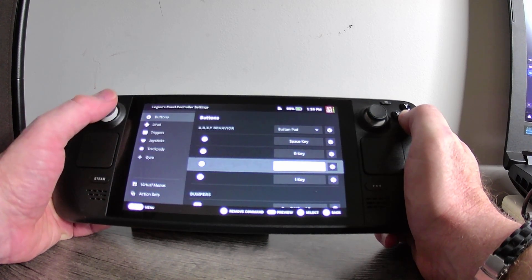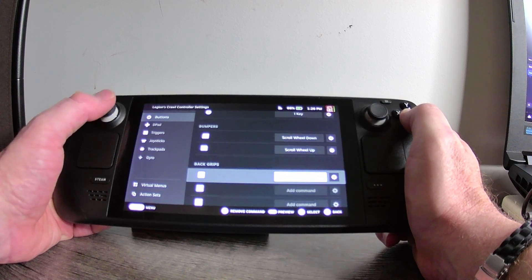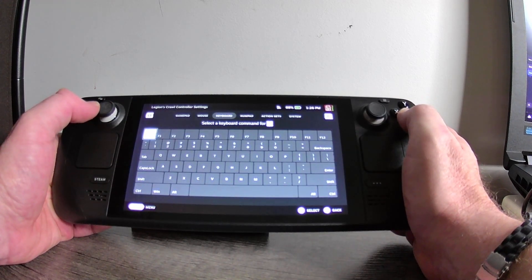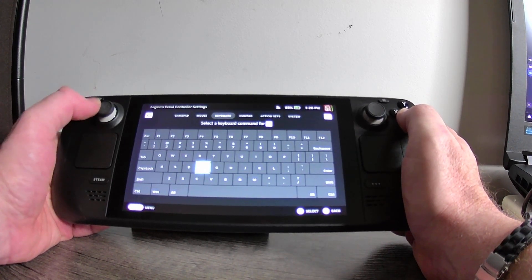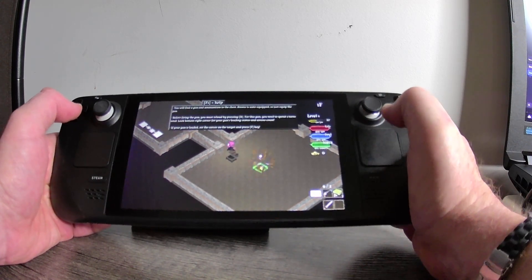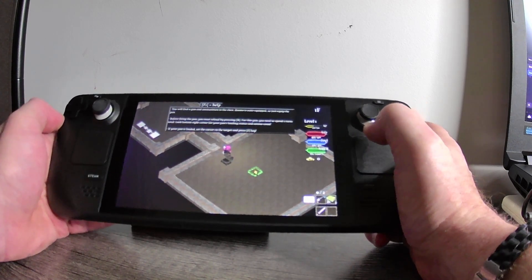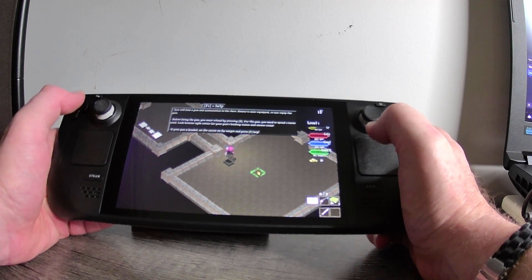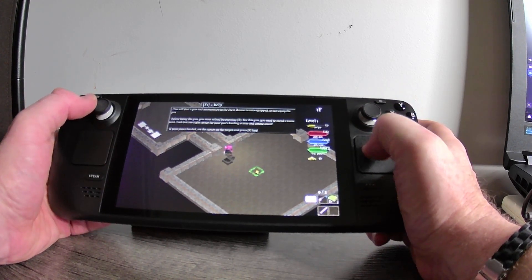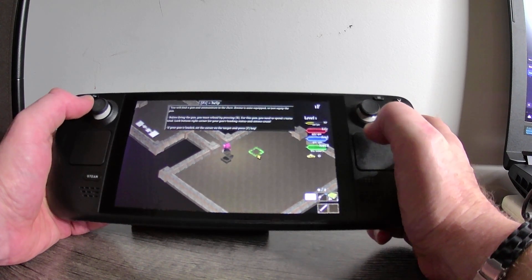I'll make the R4 button the F key for firing. Now hovering over the enemy and pressing R4 — I shot him. That works perfectly fine. I'll probably play around with these controller configurations later to optimize the controls. R4 is now my F key for shooting.